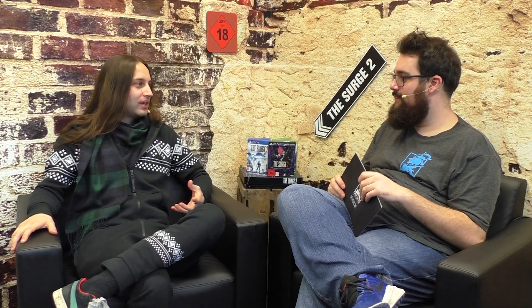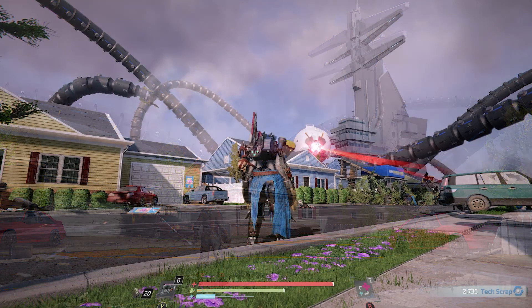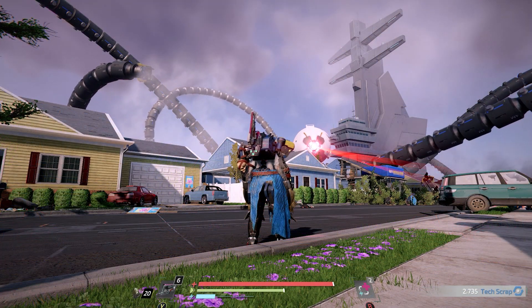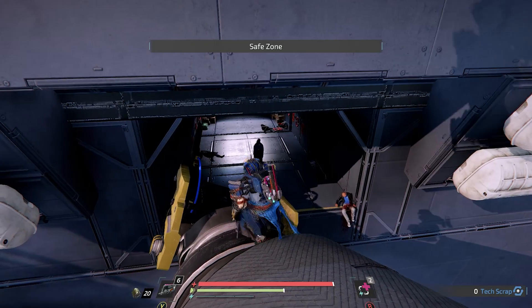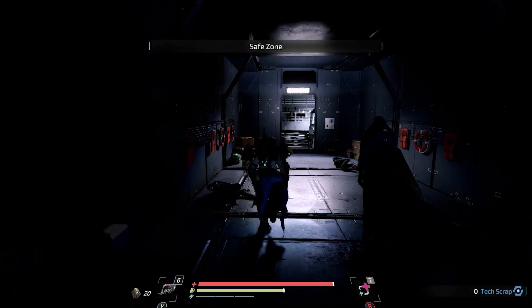Without spoiling too much, I've heard rumors that there are certain secrets players might miss. Is there anything you can tease right now? I can. So with the aircraft carrier, we chose a way more open and spacious design approach for the level. And this also comes with the fact that there are way more corners and nooks and crannies for players to uncover and obviously secrets to unearth. And for the most dedicated players, we also have a little challenge placed in the level that allows them to prove themselves.